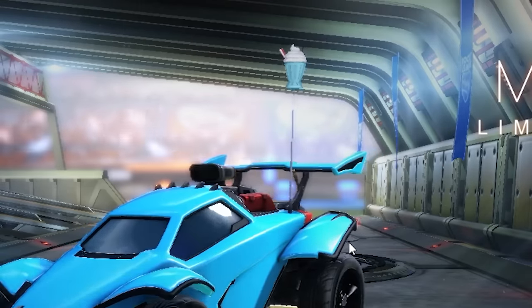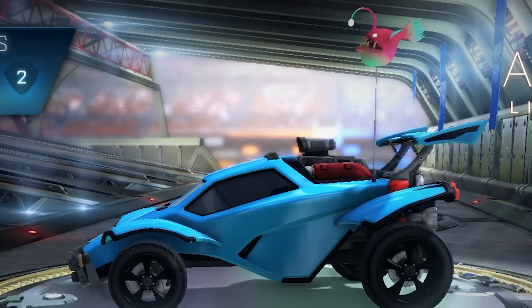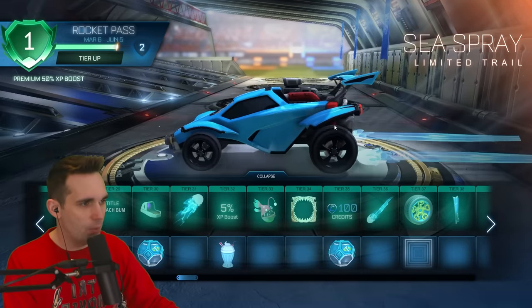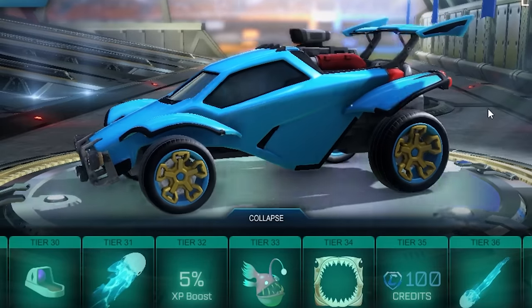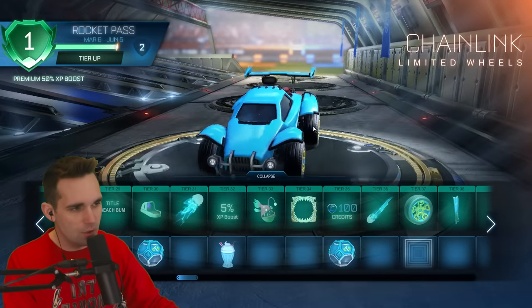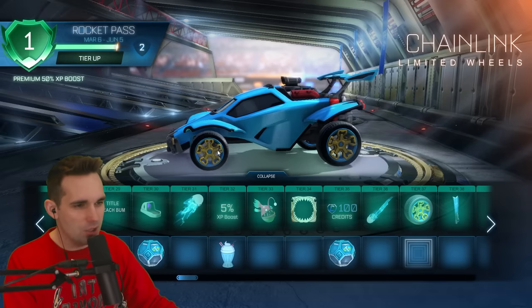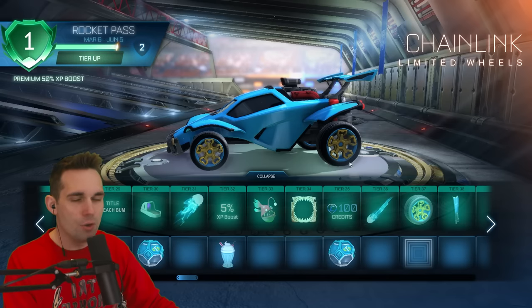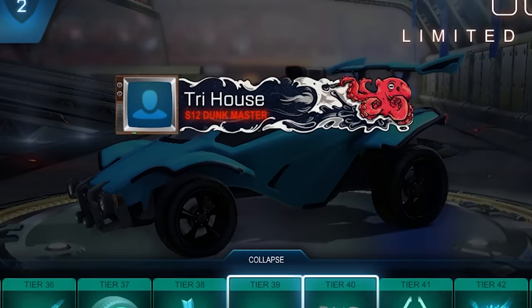Tier 32 we have a Milkshake antenna — get the food out the game, Psyonix! Tier 33 we've got Angler efficient — back-to-back antennas, come on now. Tier 34 Shark Bite avatar border. Looks like we're gonna have the Sea Spray limited trail which painted black might be clean. We've also got the Chain Link wheels — these were in the past. It's got the treads of like the Polychrome wheels, another blue wheel by default. I wonder if the gold in the middle stays the same in painted variants.